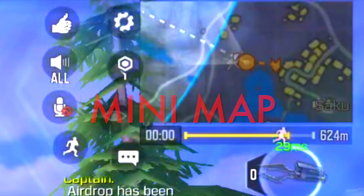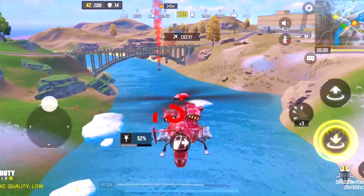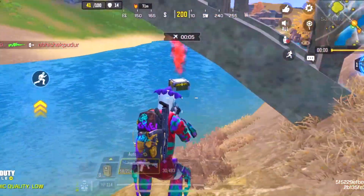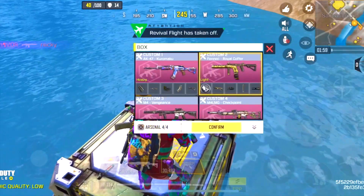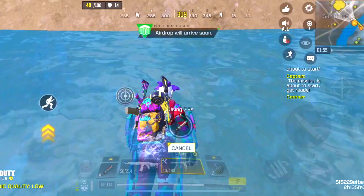Always keep an eye on the minimap for enemy movements. When you are going for a loadout, choose a gun according to your strengths. In my case, I prefer close and mid-range fights, so I choose the Fennec first, then an AK or M4 LMG for medium range. This is totally up to you — choose whichever guns fit your playstyle.